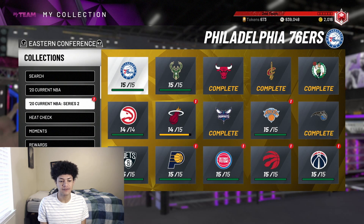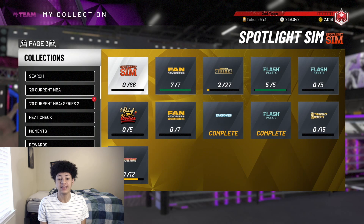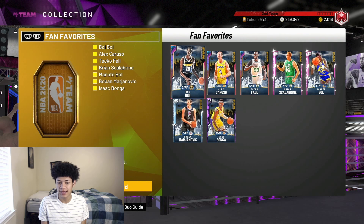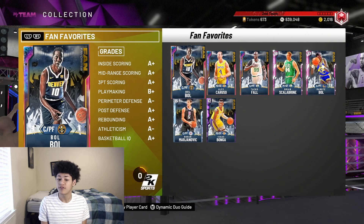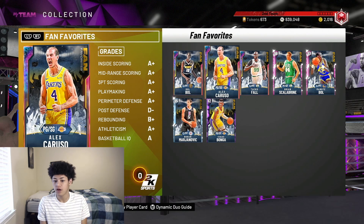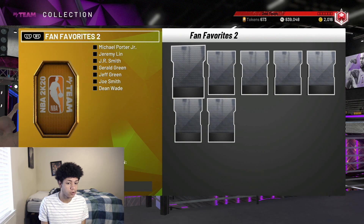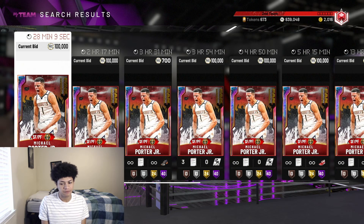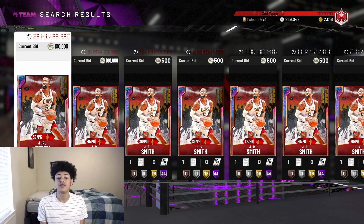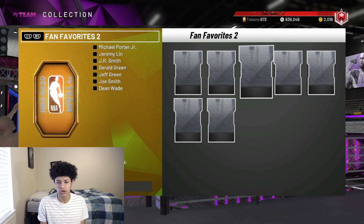For those who have already completed Current Series number two and Flash numbers two, four, five, and seven, the next best promos to complete are the Fan Favorites. The Fan Favorites do cost a lot of MT, but you get 200 tokens, and the cards are usable on your Goat Squad. Bul Bul is a top 10 power forward, Taco Fall is borderline a top 10 center for Fan Favorite number one. For Fan Favorite number two, Galaxy Opal Michael Porter Jr. is a top five-to-seven small forward, and Galaxy Opal JR Smith is a top five-to-seven point guard. So even though they cost a good amount of MT, they're worth it for 200 tokens.